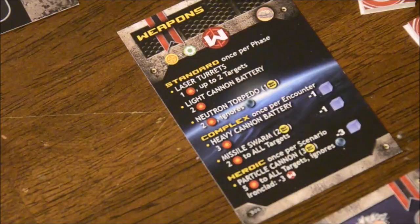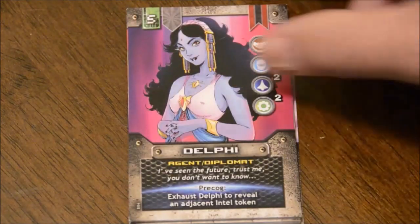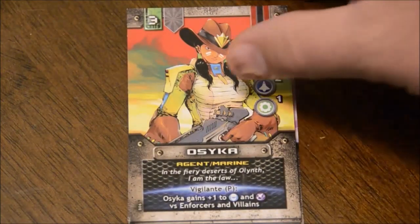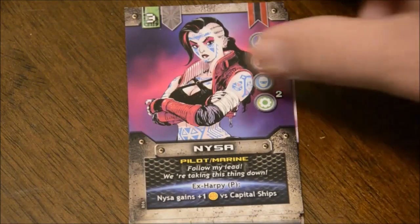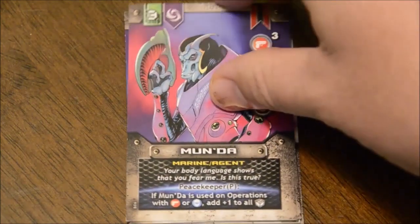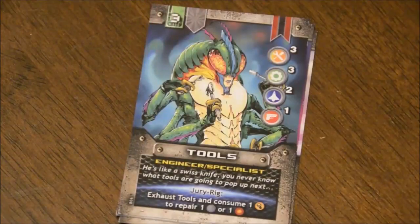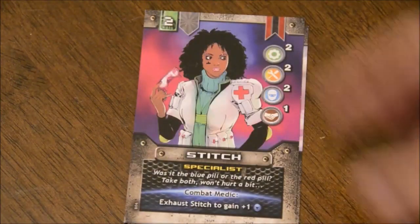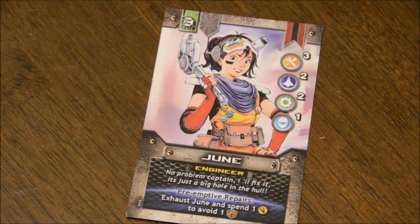Along with the order cards, you'll get heroes for each section, along with a set of exhaustion and wound tokens. Heroes have one or two classes such as captain, pilot, engineer, etc., and they often must be exhausted to activate certain events and special areas, use special abilities, or add their relevant skill bonus to a check — like an engineer adding her score to a check you need to make to control the ship. Every hero also has a unique special ability, either active or passive, that can give you a big boost during the game.